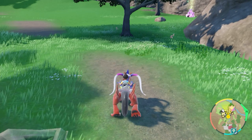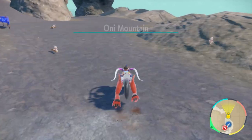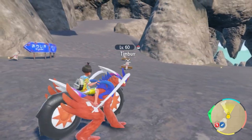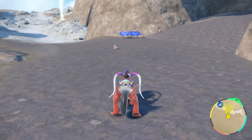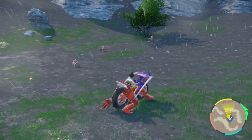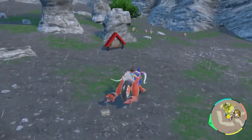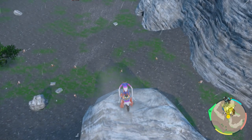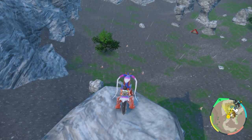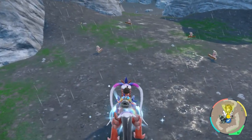For the second Timburr location, if you don't want to do the town spawn, head further up the mountain toward the Infernal Pass, then go in that direction rather than up the mountain, and you'll get a large group of Timburr spawning on the side. Despawn or picnic reset when you have a good amount in sight. Another great location is all over the Paradise Barrens — with the Fighting sandwich it's the only Pokemon that spawns there, so it's very efficient. Picnic reset for new spawns and good luck hunting Timburr up to its final evolution.